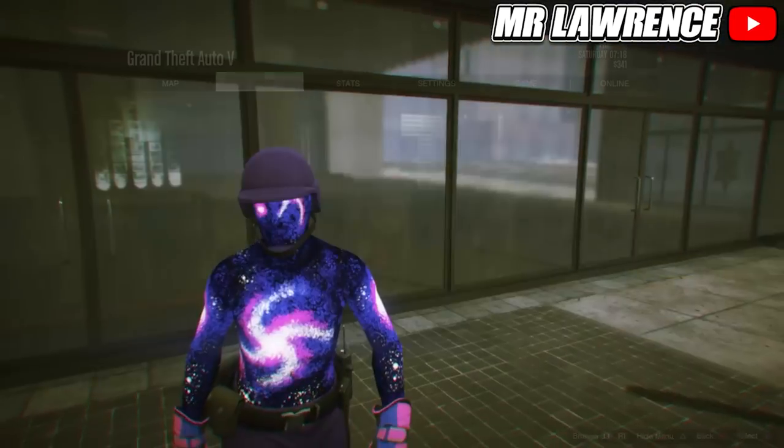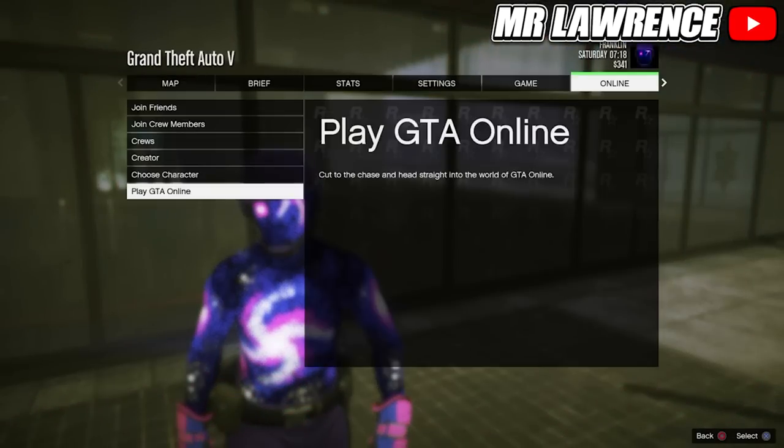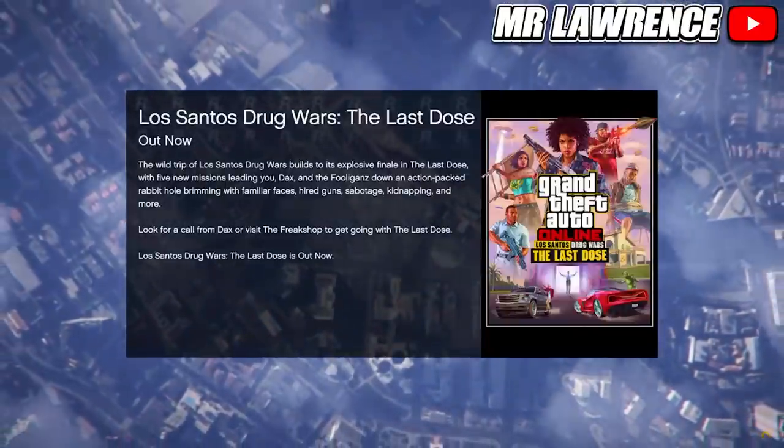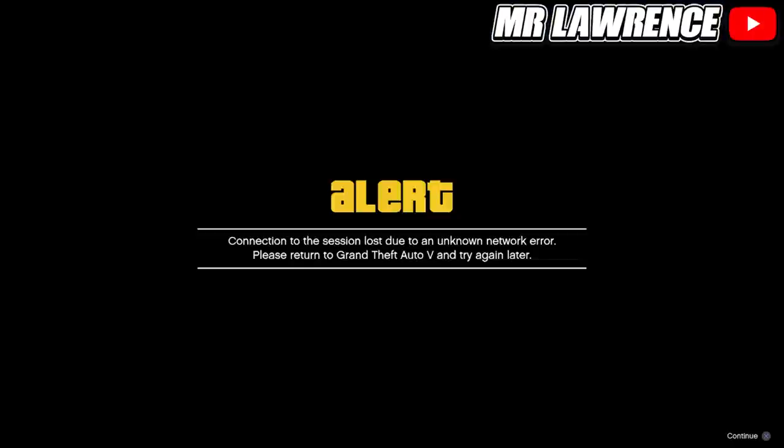Now open your pause menu, go to online, play GTA Online, and start an invite-only session. You will now get this alert — accept it and wait till you're in story mode.